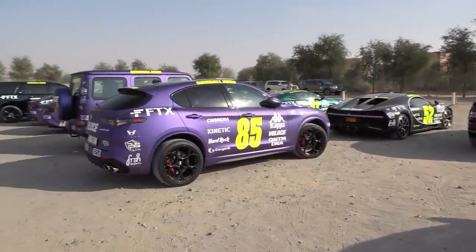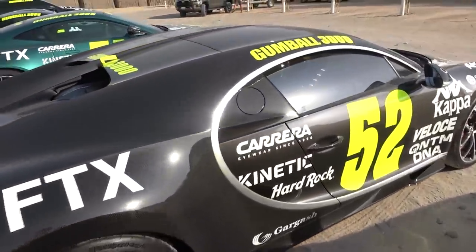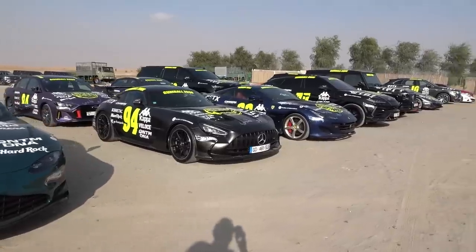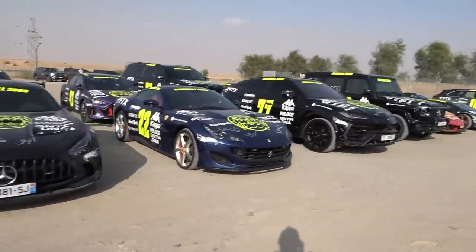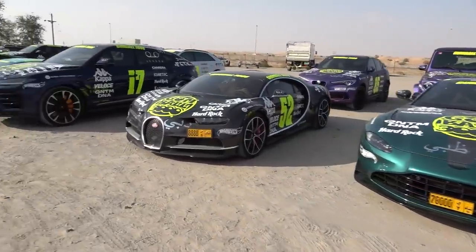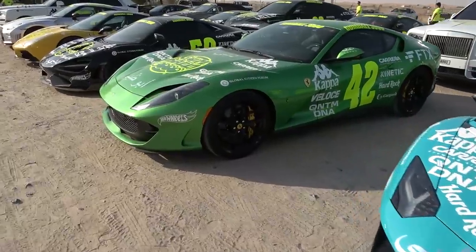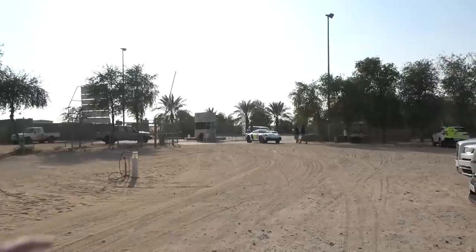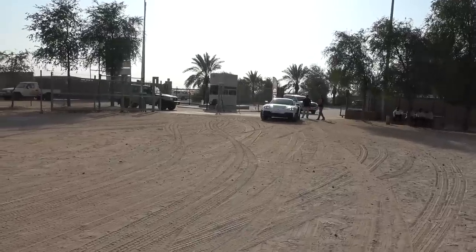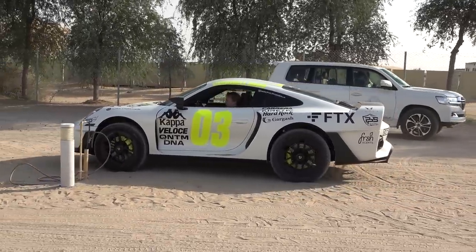Here we are at the checkpoint — all of the cars parked up in formation. Some cars are over towards the side for our checkpoint where we're going to be taking shuttles out into the desert. Everything is still pretty clean, although it's probably not going to stay that way as the rally goes on, especially with all the dust and sand. Bugatti Chiron among others here in this grid lineup. When you see cars stickered up together, it's that sense of the team all being together — mega to see.